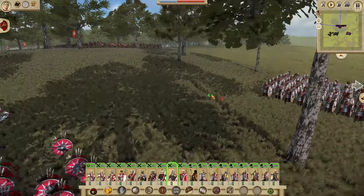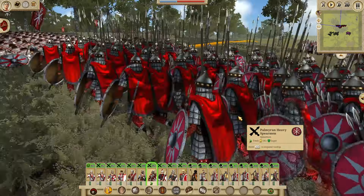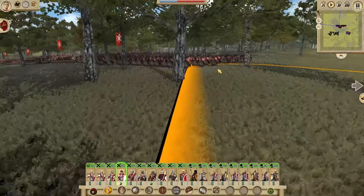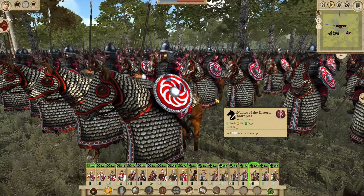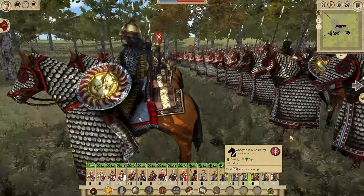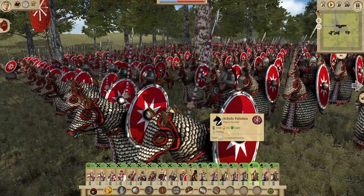We have some Palmyrene heavy spearmen running over with their capes looking good. We have Milites, and Nobles of the Eastern Satrapies — a nice half-cataphract unit; I always liked half-cataphract units. And of course we have to show the Sogdians, who look very cool — with a very creepy sun shield. Then we have the Scola Palatina, probably the heaviest cavalry of the Western Roman Empire as native Roman units.